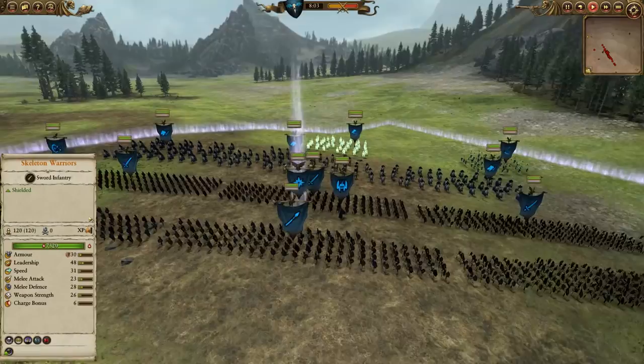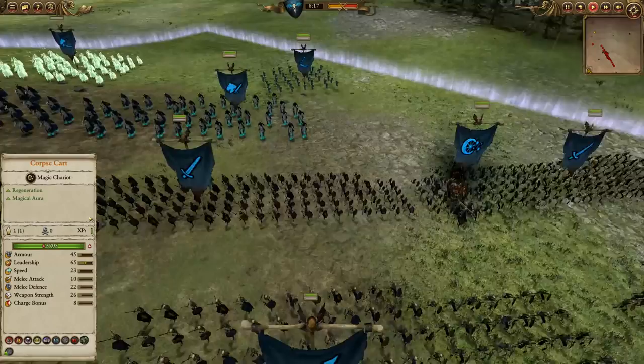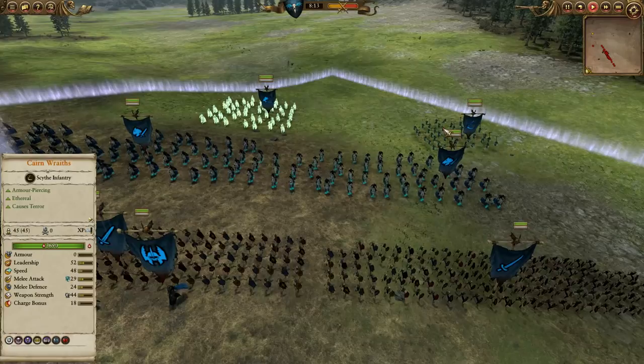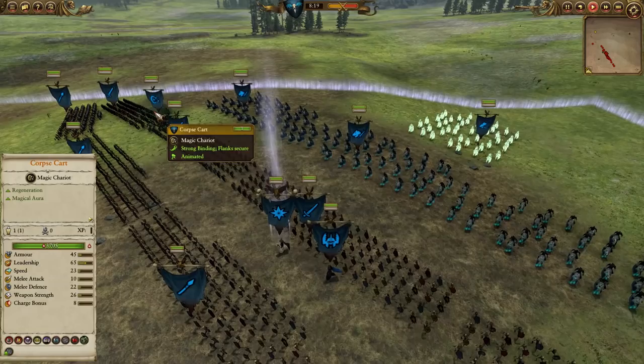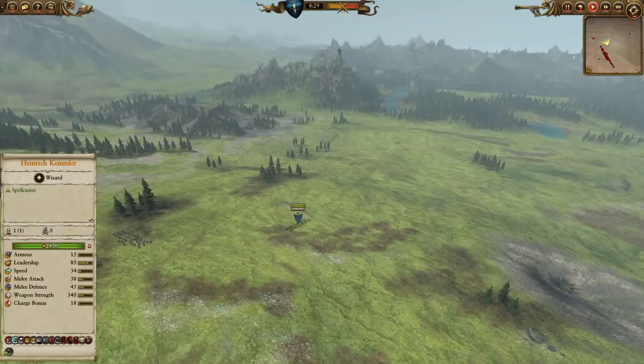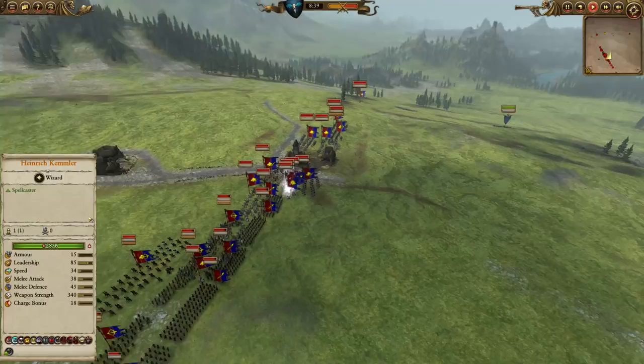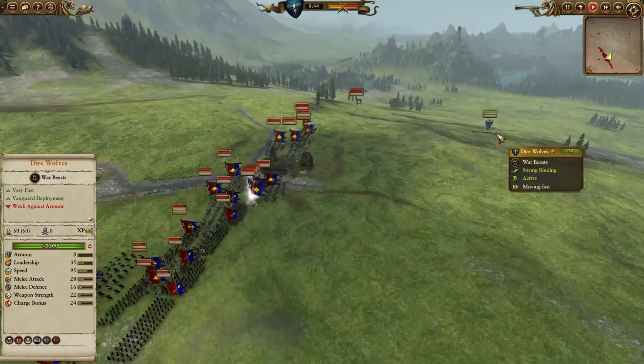We've got a nice line of Skelington Spearmen, then our line of Skelington Warriors behind as reinforcement, the Black Knights, and finally the Hex Wraiths and Cain Wraiths back there. The Corpse Carts are either side just to buff us up. The Skelington Spearmen have got 43 melee defence, which is actually quite respectable. The Dire Wolves are sacrificial - I don't want these archers to get shots in before we're in combat, so we're using the Dire Wolves to flank around behind.